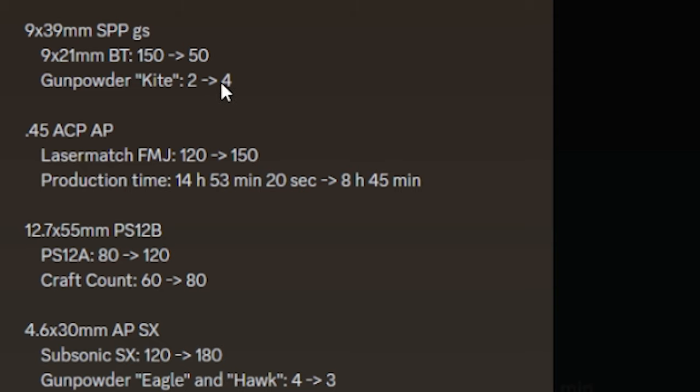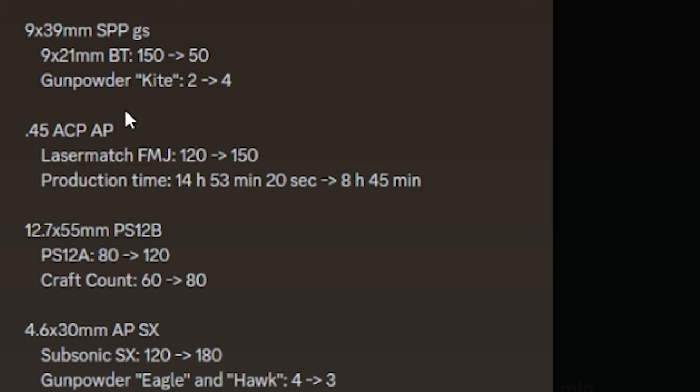However, you need to put two more Kite gunpowders in. Crafting SCP bullets, you need more laser mesh bullets, however production time was decreased. PS-12B bullets, you need 120 PS-12A, and the craft count goes to 80. This is good, because if you were crafting PS-12B bullets and only getting 60, that was a very low amount. So that's a good change.